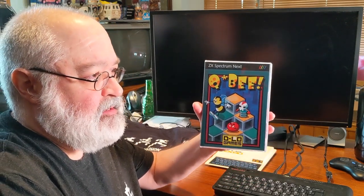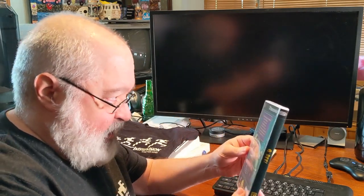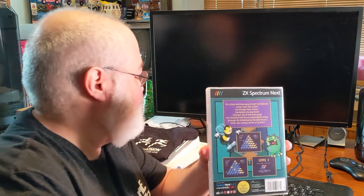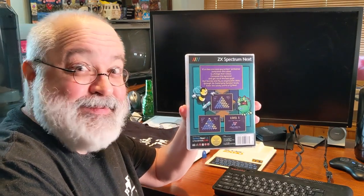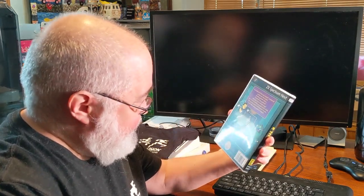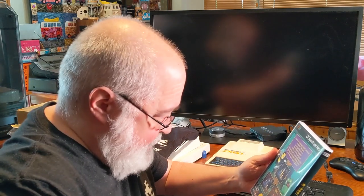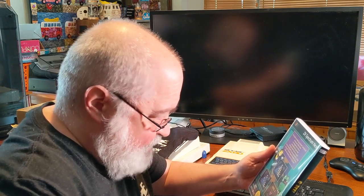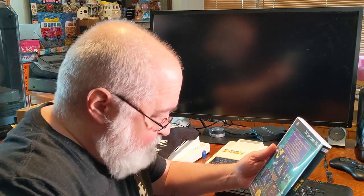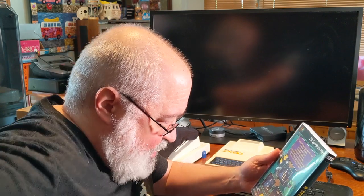Let me hold it in a couple of different angles because I've got glare. The back of the case looks like this. On the back it says ZX Spectrum Next. It's a bee and a bad guy jumping jamboree — jump over the cubes to change their color, complete the pyramid and get rid of the bad guys. Hurl bombs and fly on psychedelic discs through 36 challenging fiendish levels.